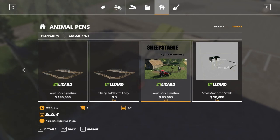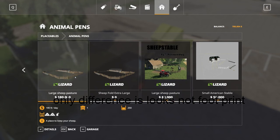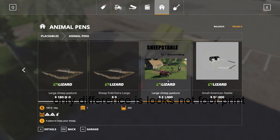This is my review for the Sheep Stable by T-Rex Modding. It holds 250 sheep, costs $80,000, and $180 a day to upkeep. If you look at the in-game large sheep stable, it is $180,000 — it's exactly the same thing, just a hundred thousand dollars less.